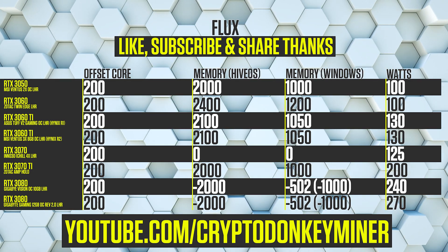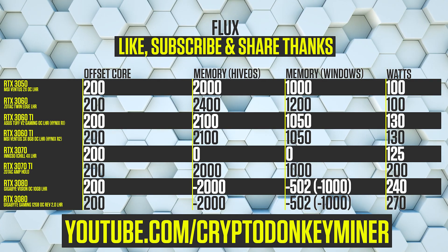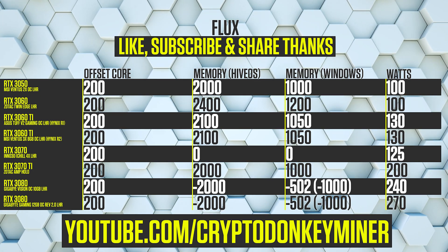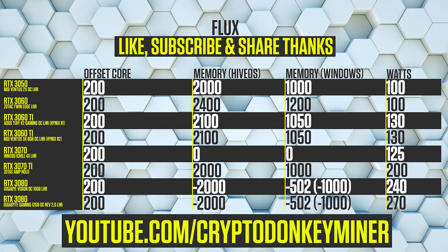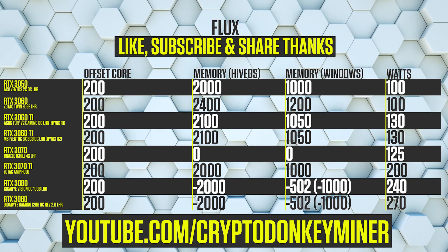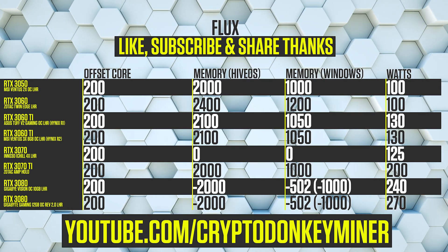Flux is actually very easy to mine but it tends to get a bit on the hot side. You can mine it in Lull miner, Mini C and G miner. Link here and in the description where you can see the full test with these overclock settings and the expected hash rates — or in the case of Flux, it's actually not hash rates, it is solutions per second. Same same but different.